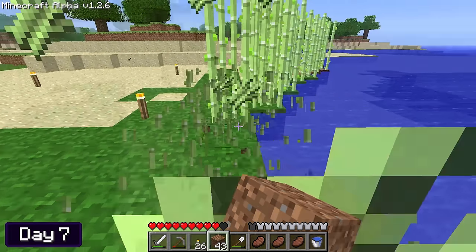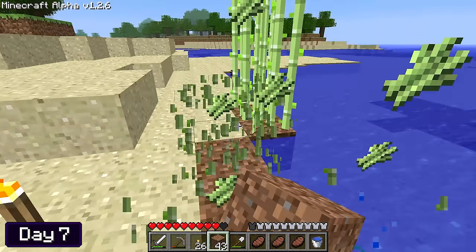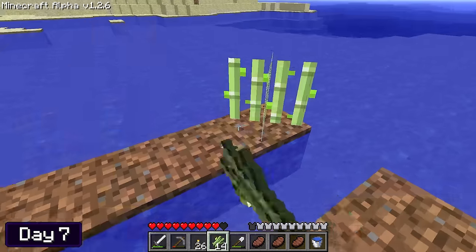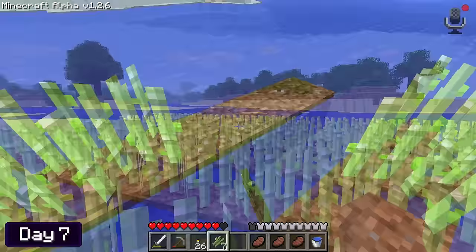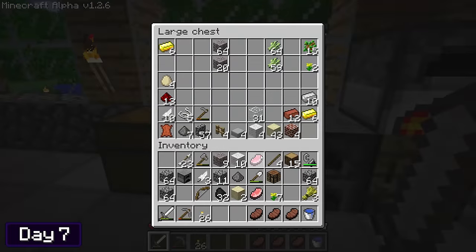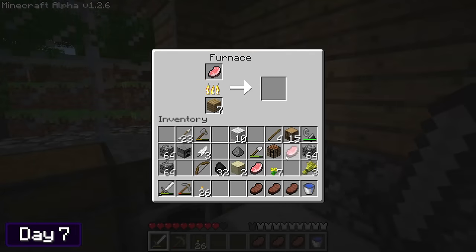To start the day off, I took down all of the sugar cane as I wanted to transfer the farm since I didn't really like its current location. Using a bunch of dirt that I dug off camera, I made strips next to some water and then placed the sugar cane on it. I went back to my inventory and cooked a few pork chops before heading out.